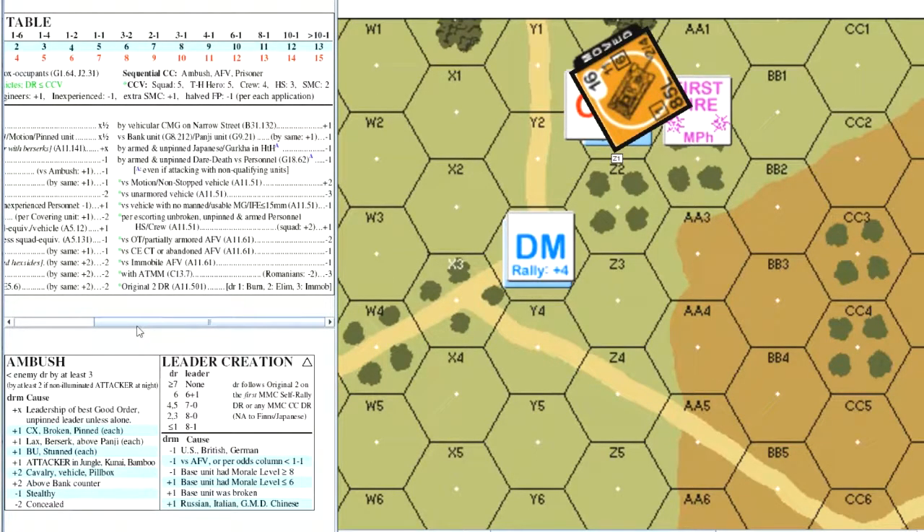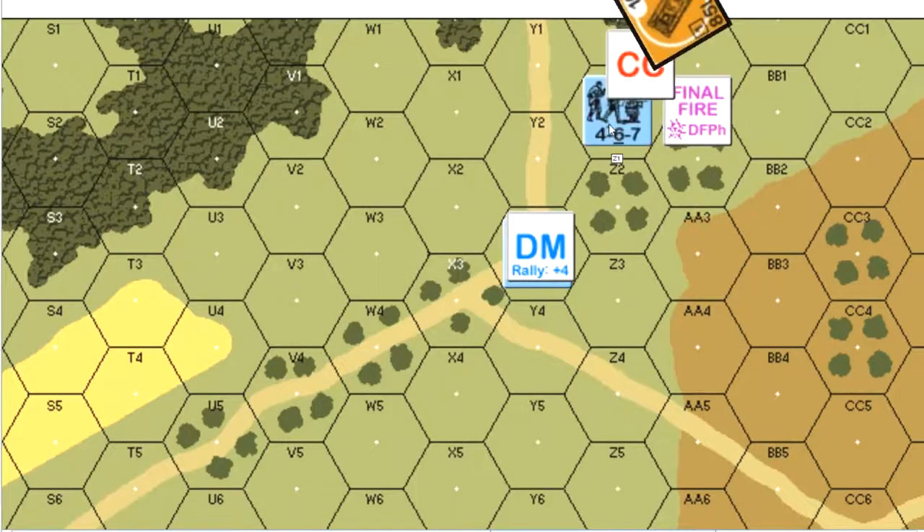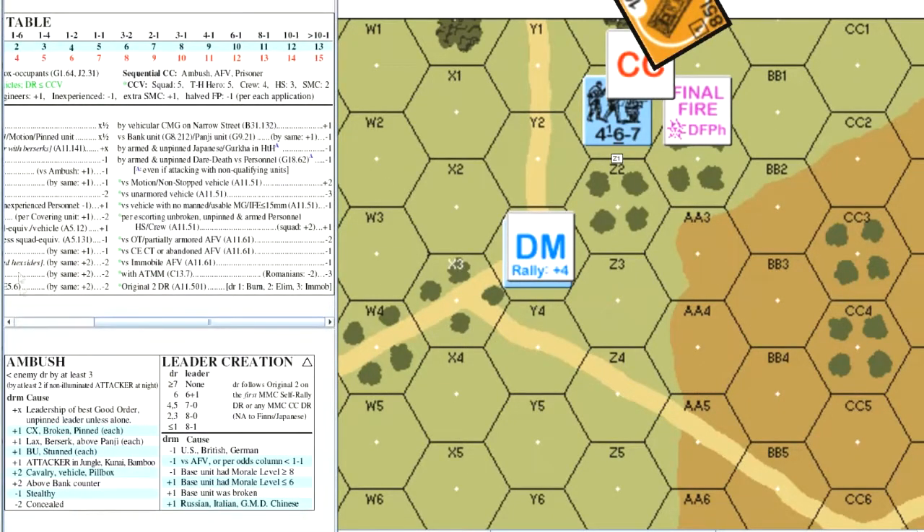If the German did roll a two in close combat, the 467 would be eligible for leader creation. The German rolls higher than a two, leaving the T-34 unaffected but marking the 467 with a final fire counter. The T-34 then expends a movement point to stop, and the 467 makes another close combat reaction fire attack — this time as final protective fire. It could have done so before the T-34 stopped.